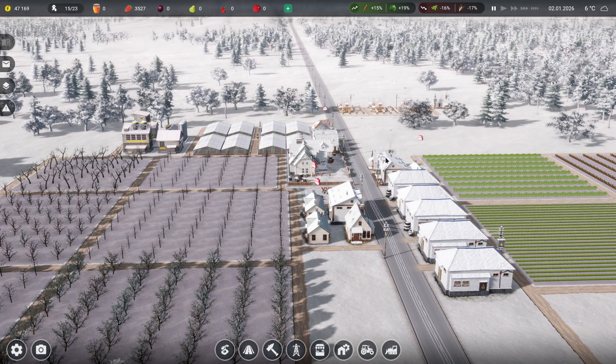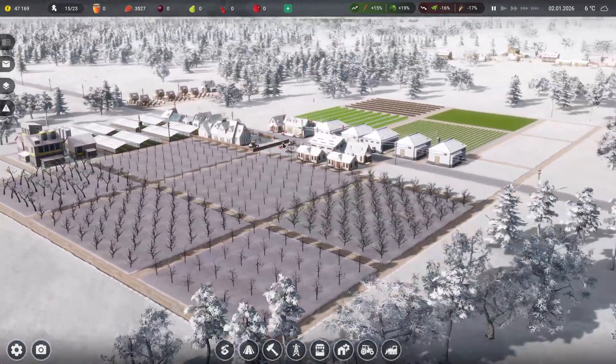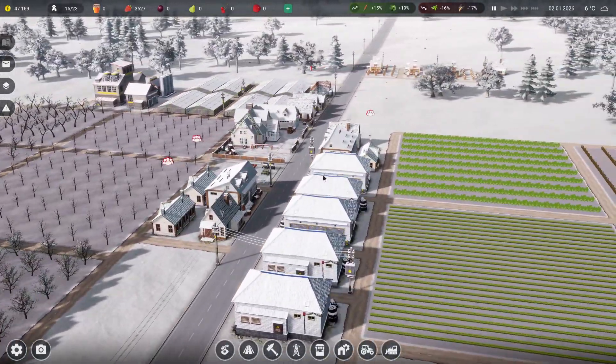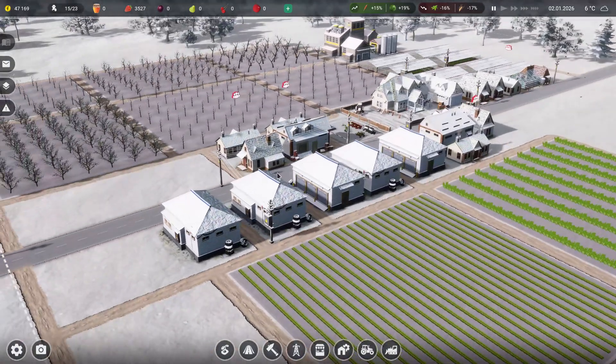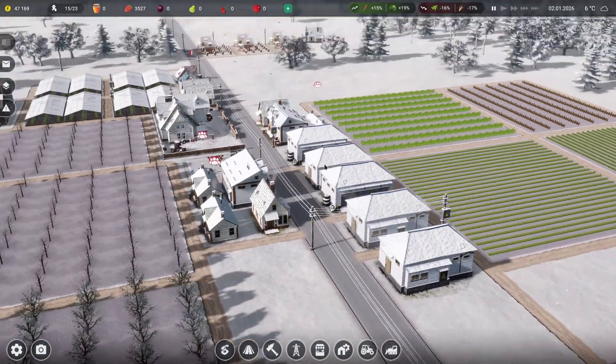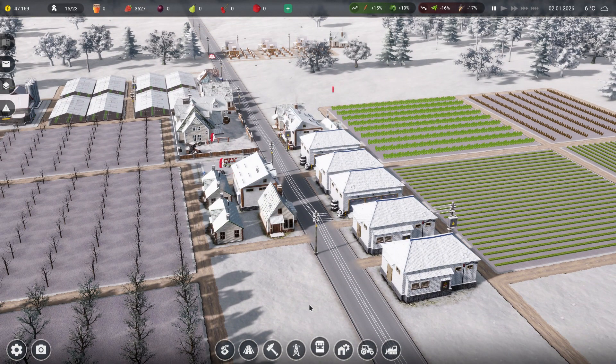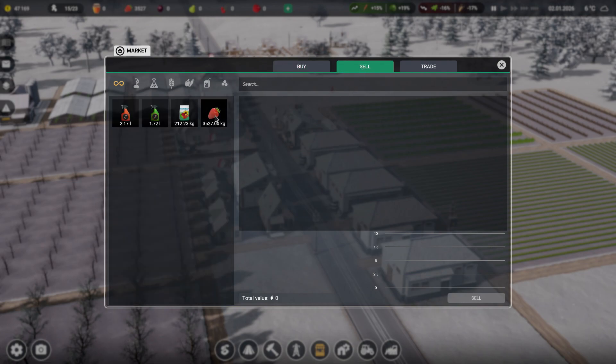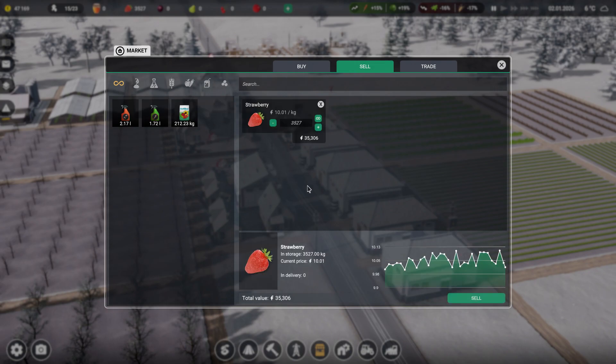Hello guys, welcome back, SimuK here. This is Farm Simulator 2021. We're doing a lot better now that the orchards work. I'm very quickly — I haven't even had my breakfast yet — going to have a quick look at the trade system here, because I know some of you have been telling me that there's a trade option in the bottom left hand corner.